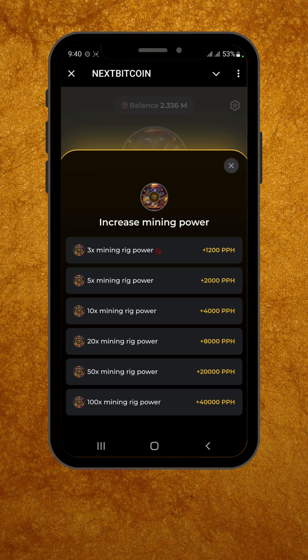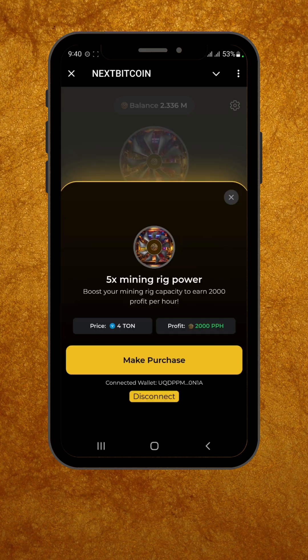For this example, I'm going to select 5x. Now, on this screen, you can see two important details: on the left, the price for boosting, and on the right, your updated token earnings.